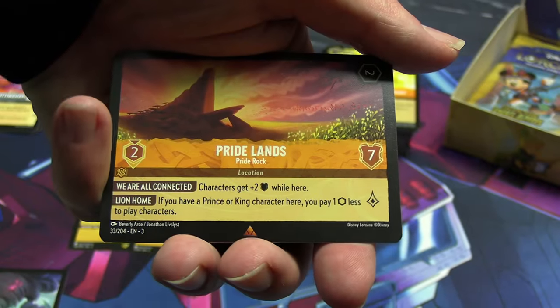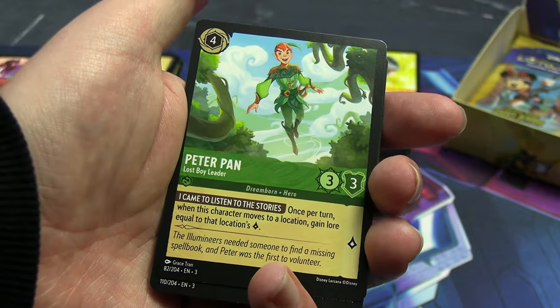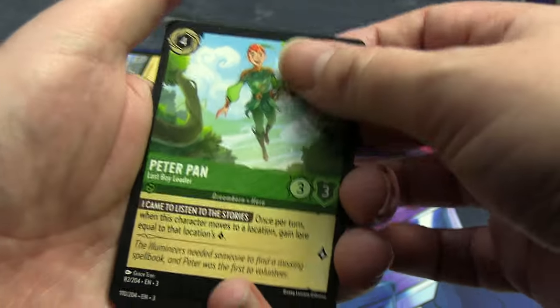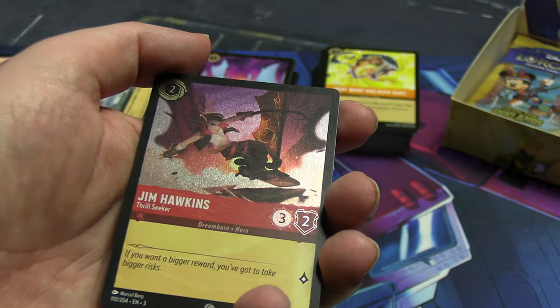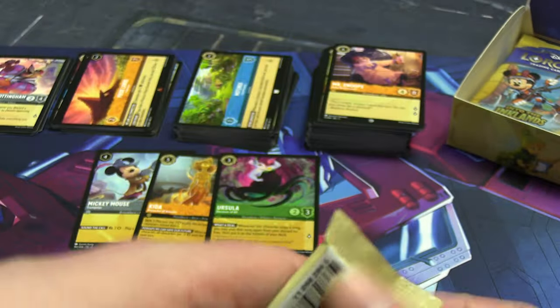First rare or better: Pride Lands from Lion King. Second: Peter Pan, Lost Boy Leader — not who I'm after, but that's okay. Shiny is Jim Hawkins. Alright, we've got a Piglet pack.